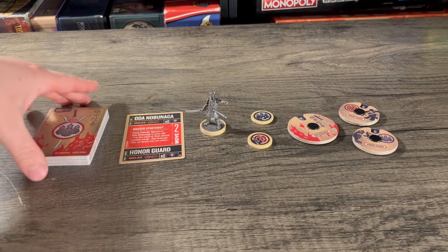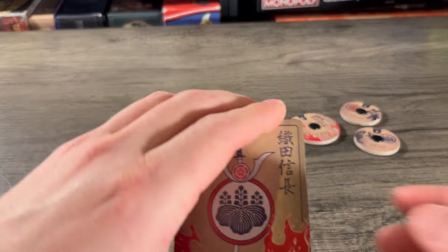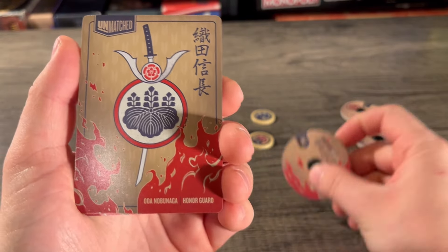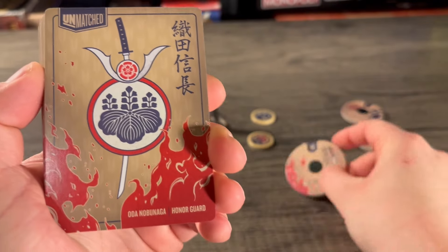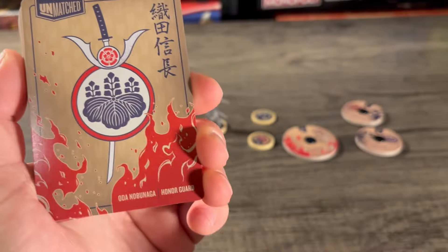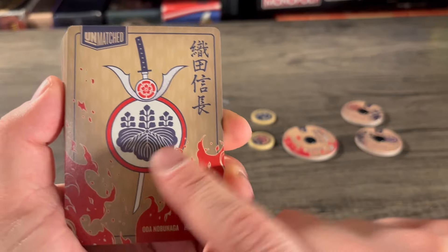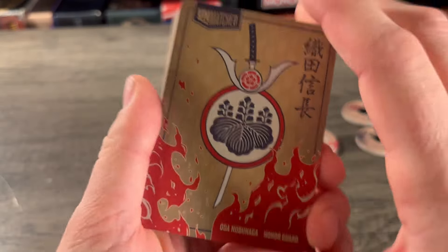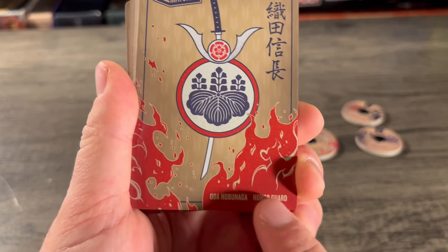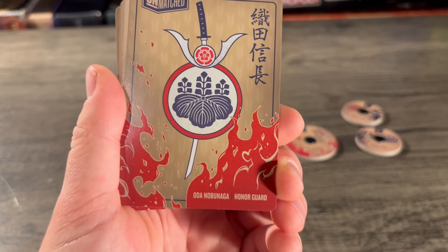Also, it says 'other friendly fighters' — so if you're playing Adventures or 2v2, this guy is really good as a team player, bumping everybody's attacks up. You kind of want him sitting slightly behind to boost everyone around him. The card back has matching kanji symbols — I'm guessing that's his name — same flames popping up and arrows raining down in the back.